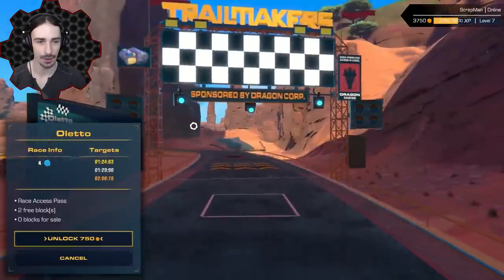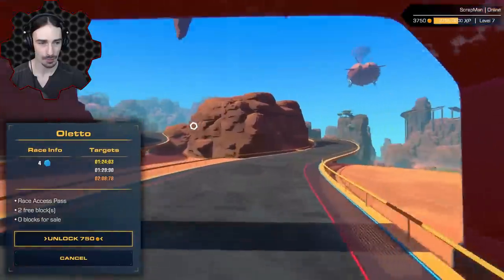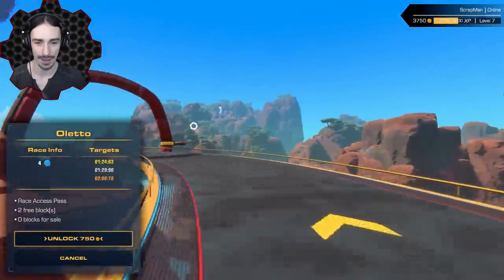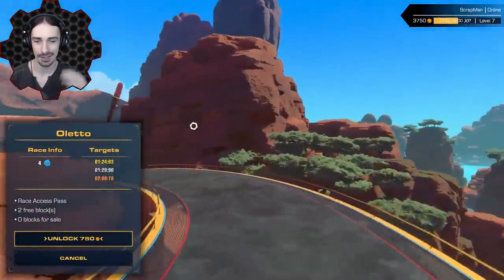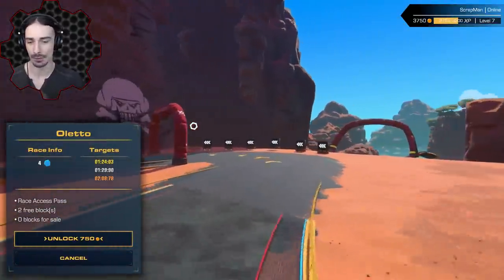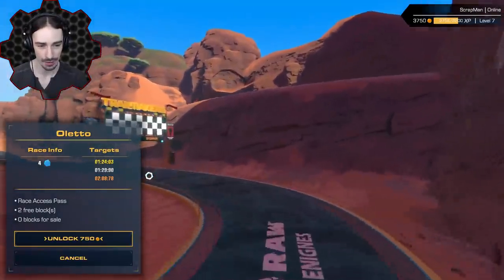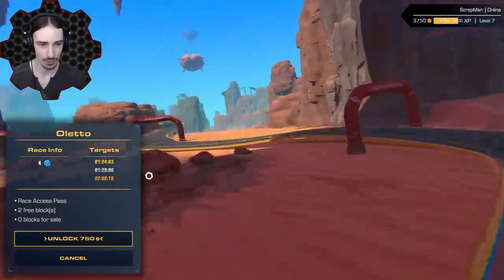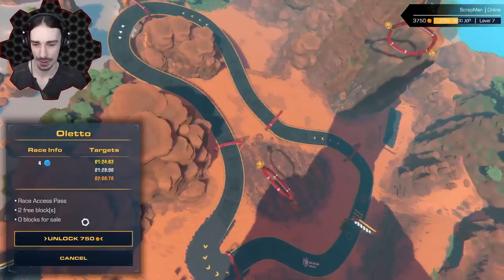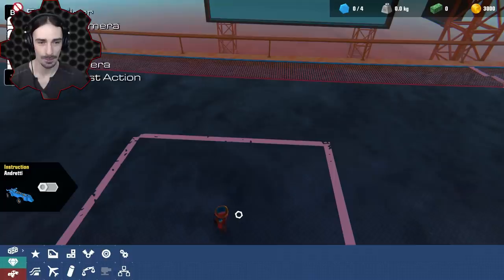Look at this, we have a new race unlocked! It's not a flying one — two free blocks, zero for sale. We've got a ground-based one now. I thought all of the new races were flying ones, but I'm happy for the variety. This one looks like an F1-style course — all paved road, no dirt or anything — so this is going to be really interesting.